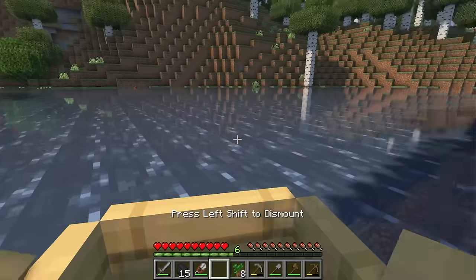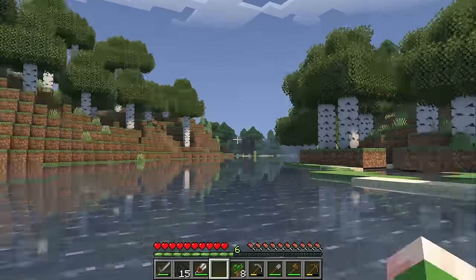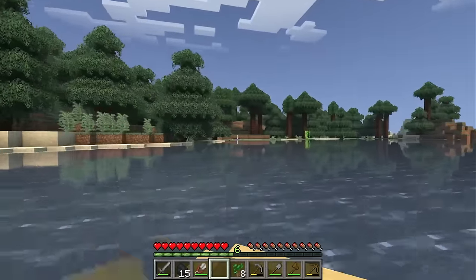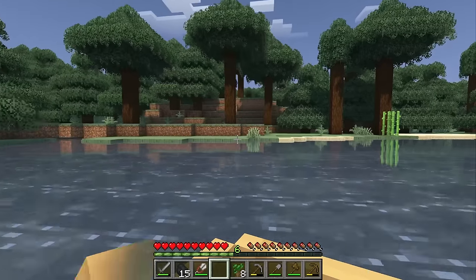Alright, let's continue our quest for moss and spruce. I spoke too soon - alright, we got our spruce! It doesn't look like this is an old growth taiga, which is kind of disappointing because those have giant piles of mossy cobble, but that's okay. I'll definitely take the spruce. Alright, let's start tearing into these trees to get some spruce and saplings. We'll take as many as we can get.